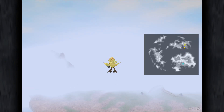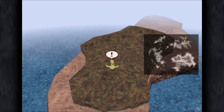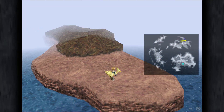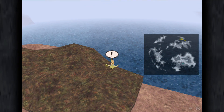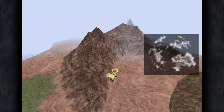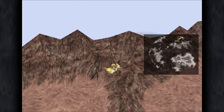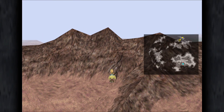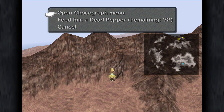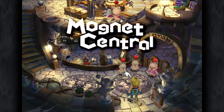Without a guide, yeah, I'm not finding any of this stuff. You can spend so much time searching around for stuff in this game and not finding it. So it looks like we could have found this place without having the super slick. The crack crumbled and opened up a hole — boom, boom — we opened a hole. Moogle Central!